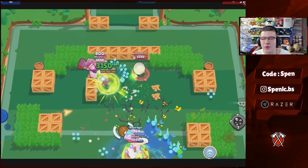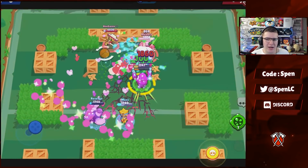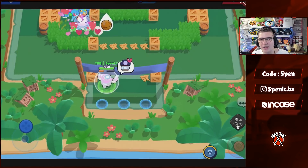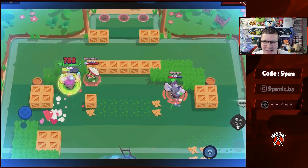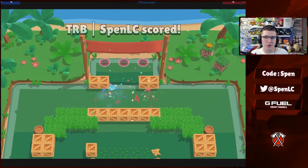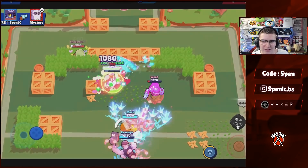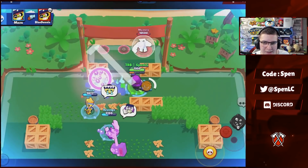Map three is Field Goal, and Poco double tank is again the strongest combination. Daryl and Frank with Poco are probably the best — Daryl creates great goal-scoring opportunities with his roll, and Frank's super is dominant especially with gears. Keep in mind that a lot of players will know tanks are strong, so you might face dedicated tank counters. If you want to counter tanks but still run some yourself, Primo is the best option there.